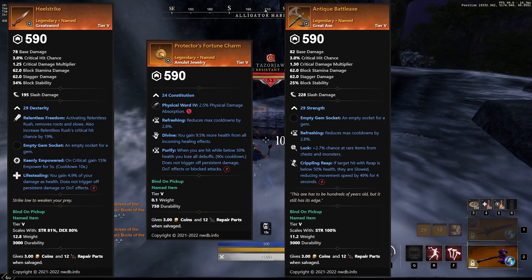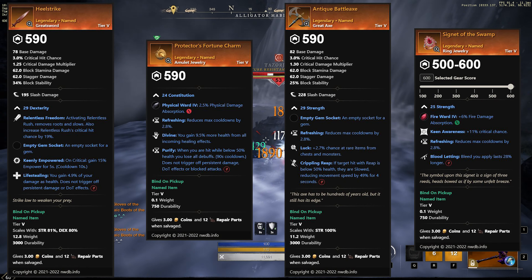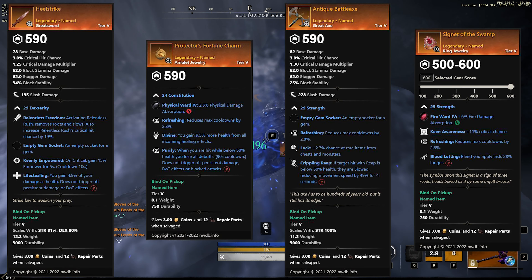Last but not least, Signet of the Swamp. This has Keen Awareness, Refreshing, and Bloodletting. Could be decent for someone going a high dot damage build.